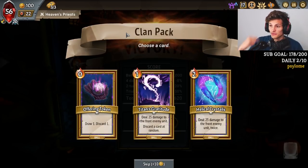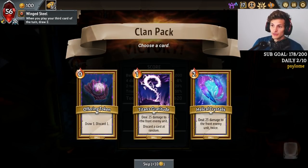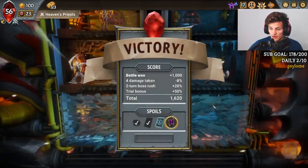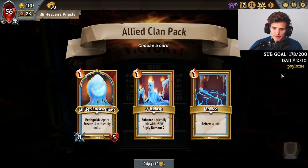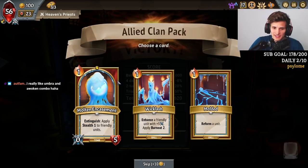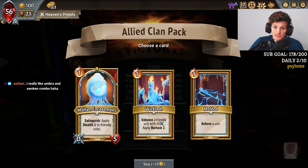Draw one, so we can keep doing that. That can help us activate Wingsteel even faster. Now we also can do Helical Crystal which goes really well with Conduit and the spell power that I have. More Reformations if you want to. Extinguish so I can keep my champion alive — I can put him in front and just keep him alive for a bit so I can do my spell power stuff.